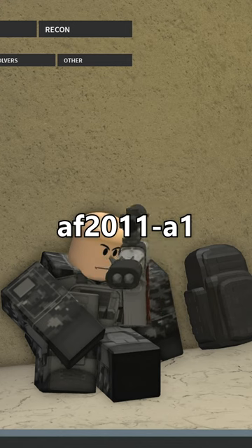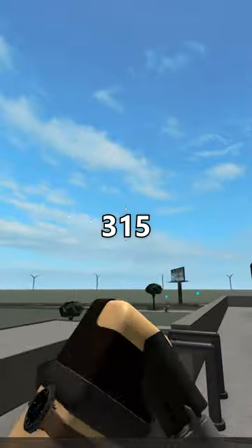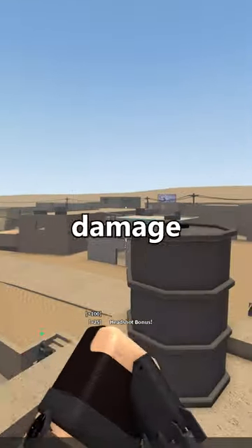And then there's the AF2011A1 with a muffler and dart conversion, which shoots at just 315 studs per second. But lucky you, it shoots two darts at once, and if you hit a headshot with both darts, it does almost 5,000 damage.